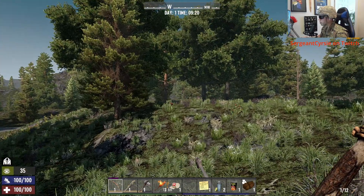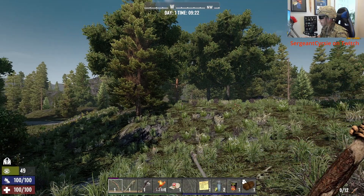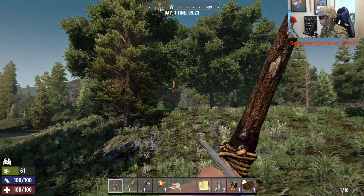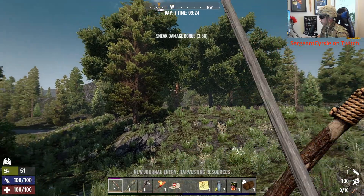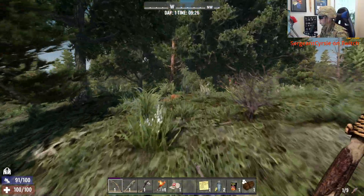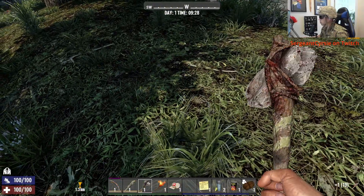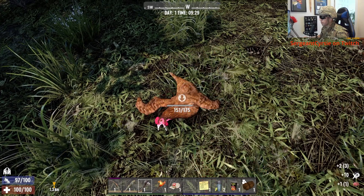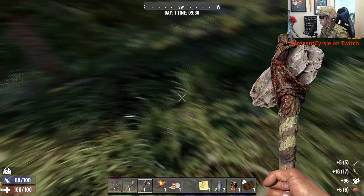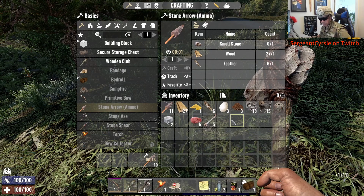We got his chicken. We hit low, we hit high. There it is - chicken down. We collect our arrows. Give me the feathers - the juicy feathers. Alright, we have enough.